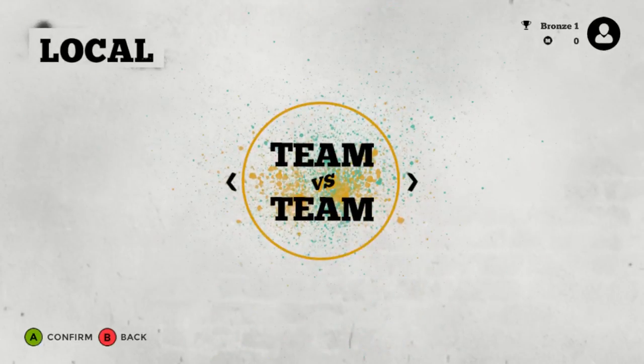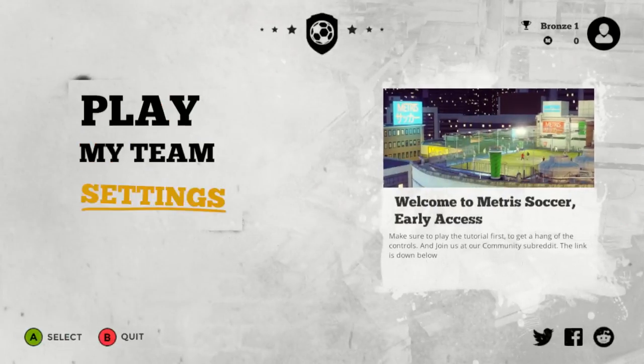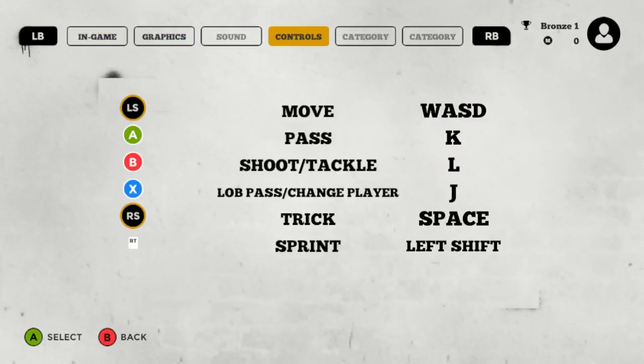Fine, let's just try to get a match. Actually, let me just check all the controls — they were here somewhere. Pass, shoot, tackle, lob pass, chase player, trick, sprint. Sprint is on the right trigger.